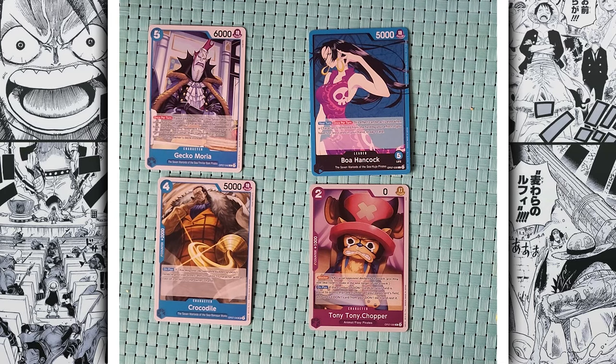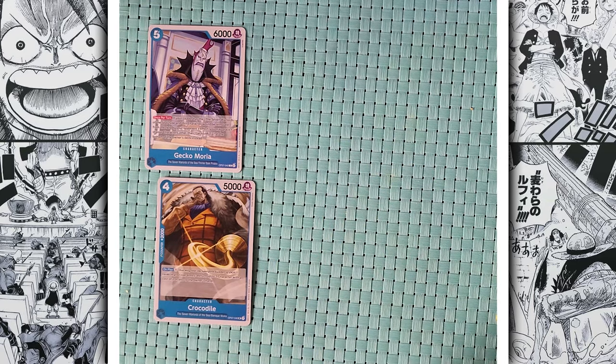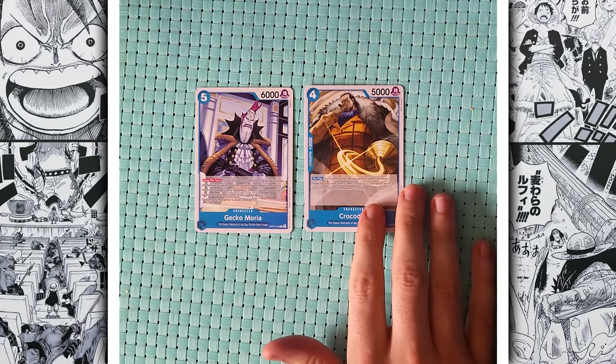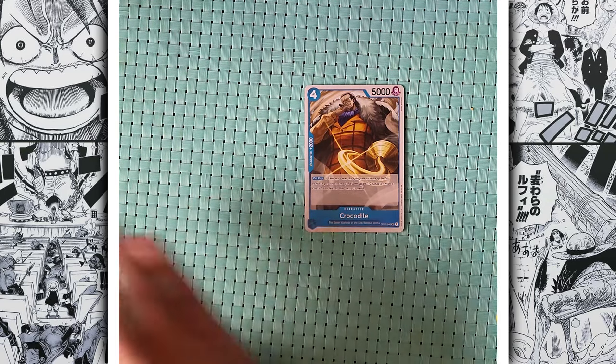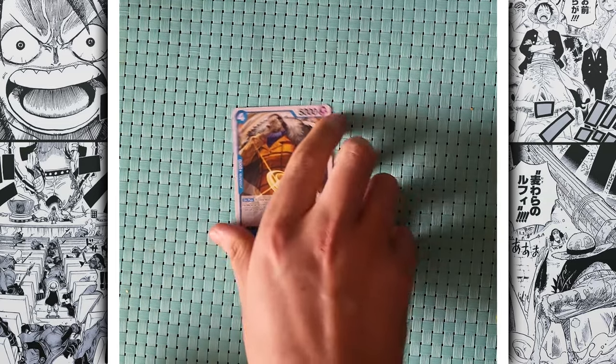It's between Shadow and Sand. Rhythm flips a coin — heads for Shadow Fruit, but it lands on tails. We're going Sand! Crocodile's Devil Fruit — the Sand Sand Fruit. A Logia type — a really good fruit to start with.